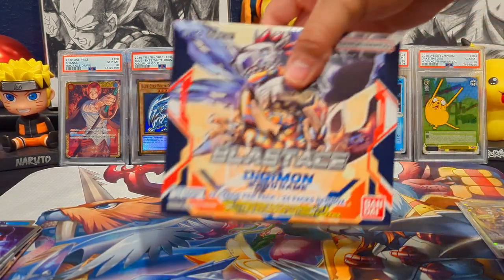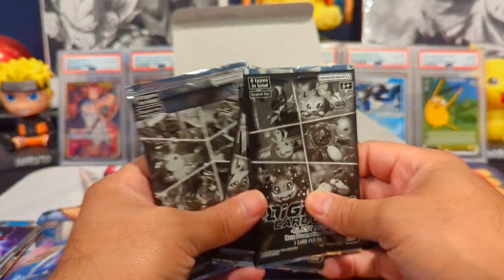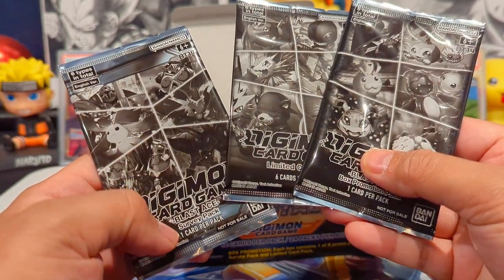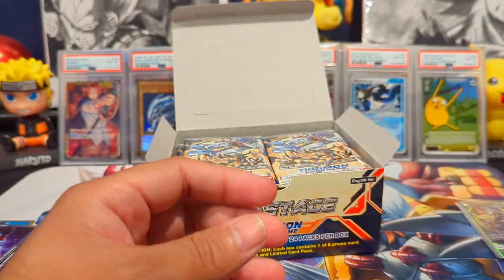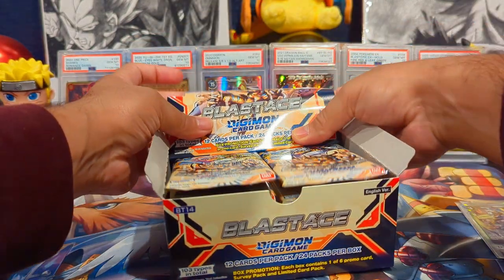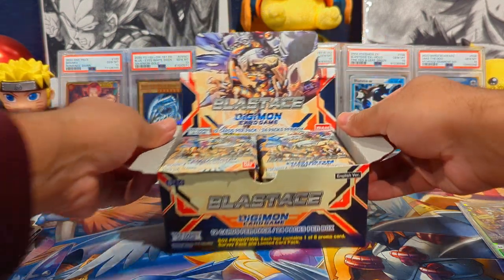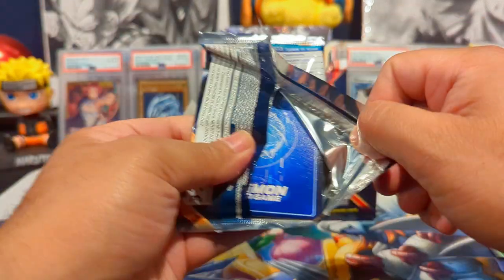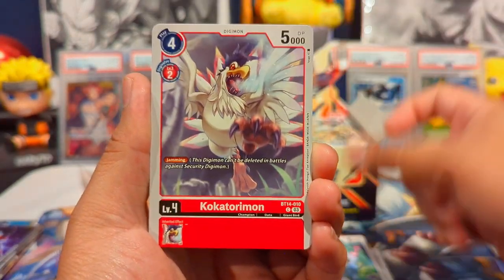Now we're getting into the Booster Box. This time around the booster box comes with three additional box stopper items: a Survey Pack, a Limited Card Set with the Training Cards, and a Blast Days Promo Pack. We'll leave those to the side for now and just get into the booster packs. The box is set — we've got 24 packs of a Booster Box of Blast Ace.